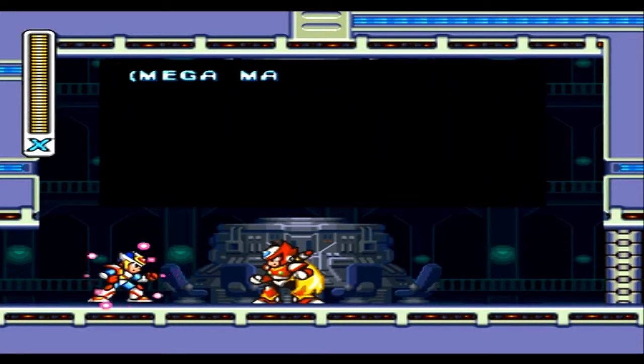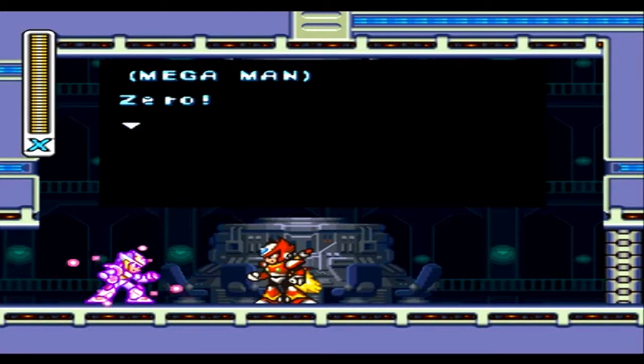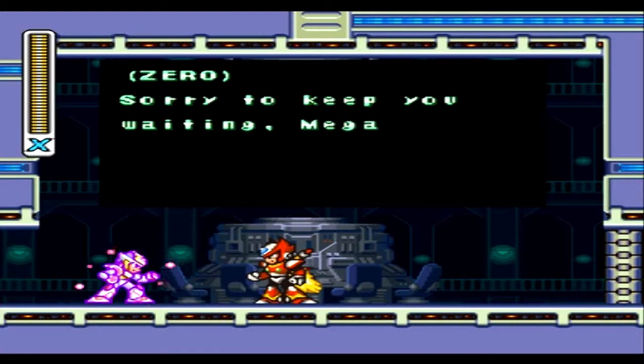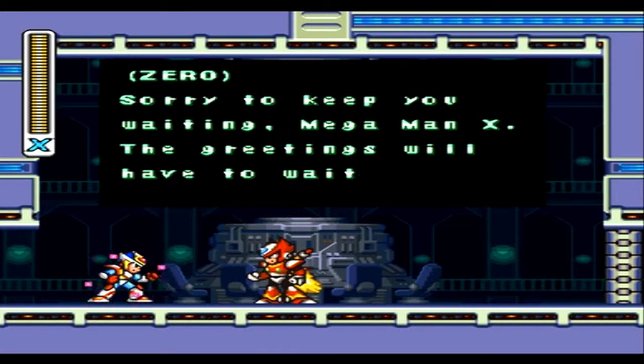Zero is a little bit different here — his armor is slightly different from the first Mega Man X game, he's quite improved. Also, he has a new weapon behind his back called the Bean Saber, or as commonly known by Zero fans, the Z Saber — a very, very powerful weapon. Keep that weapon in mind for the further games of the Mega Man X series.